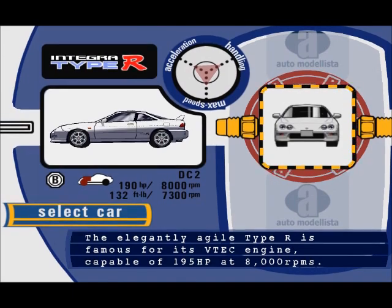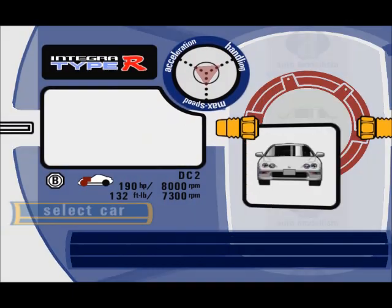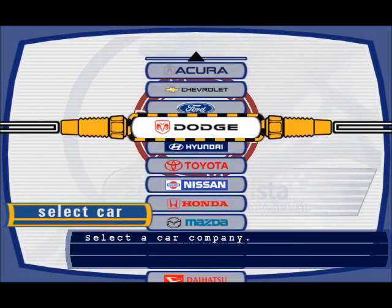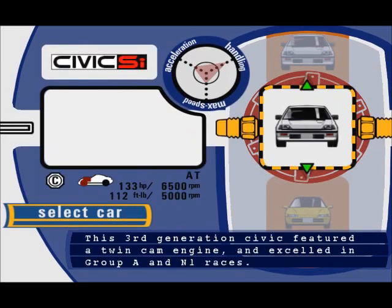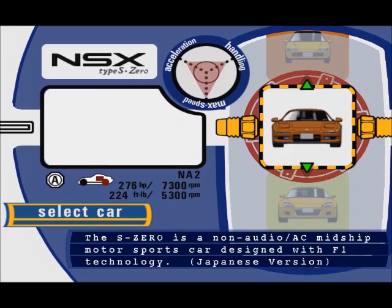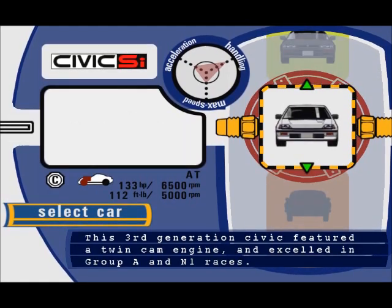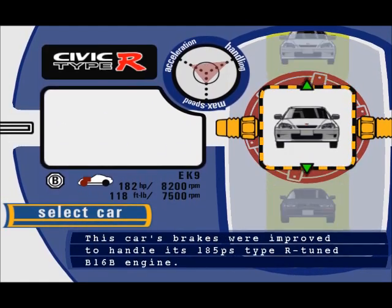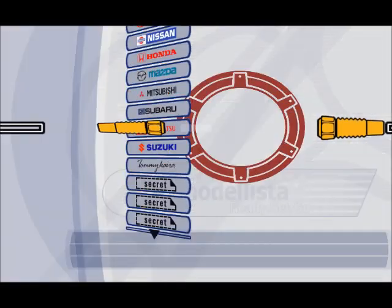They were actually able to license quite a few cars. I had the European version so I'm not sure if it had Acuras or the American cars. I was going to ask why have an Acura without an NSX, but I realize it's all in here. And there are hidden cars too — that looks like an S600, yeah, pretty sure it is.